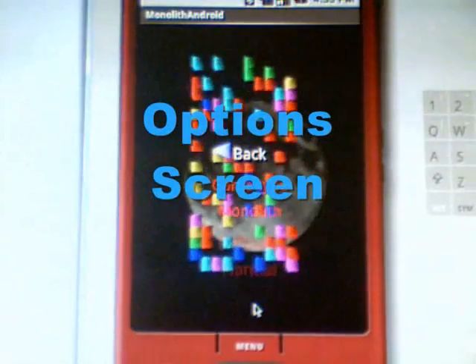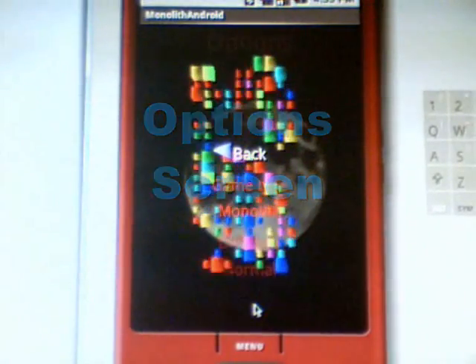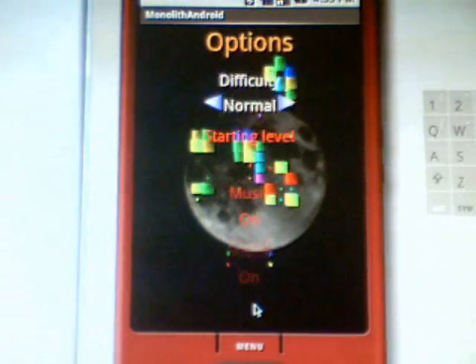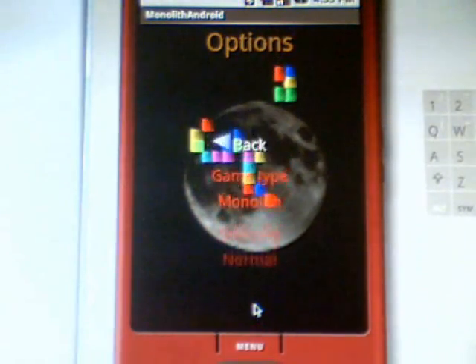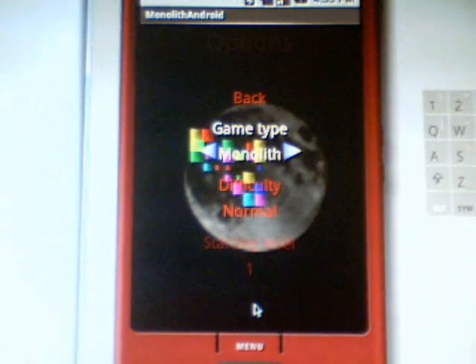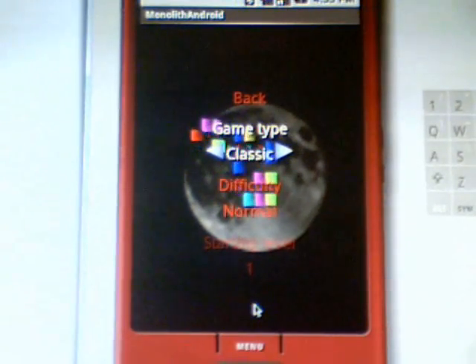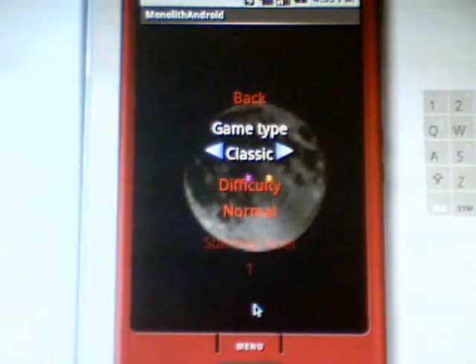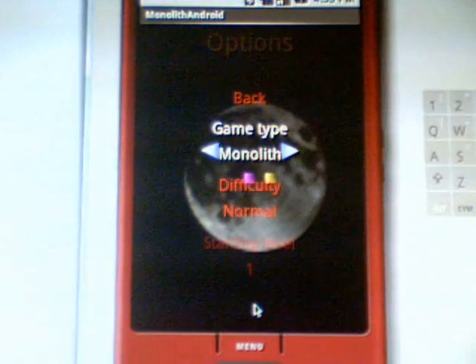If we press Options, we can go up and down using the trackball and we can choose between two game types: Monolith or Classic. Classic is the classic game we all know and love, and Monolith is a new adaptation with a little twist.